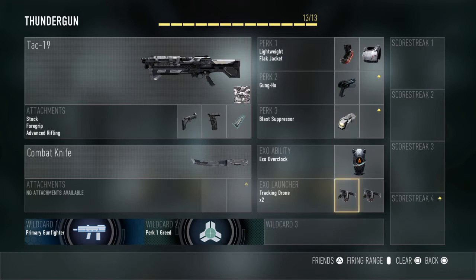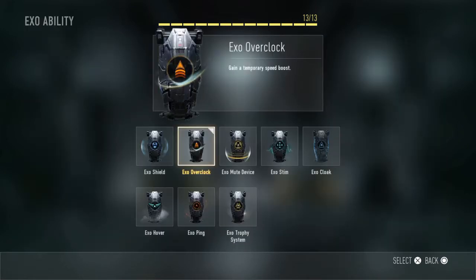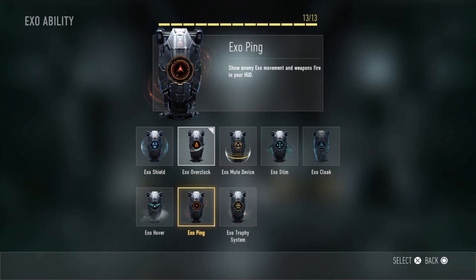And then for our EXO launchers, we have two tracking drones. For our EXO ability, you can pretty much use whatever you want. I would recommend Overclock, EXO shield, or EXO ping, but I'm going with EXO Overclock for now.